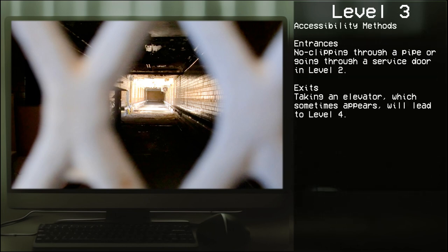Accessibility methods — Entrances: no-clipping through a pipe or going through a service door on Level 2. Exits: taking an elevator, which sometimes appears, will lead to Level 4.